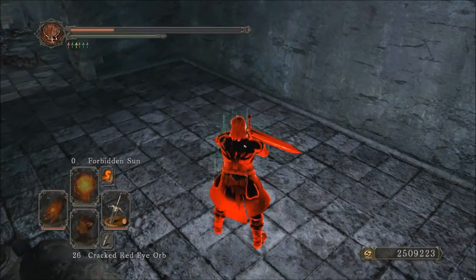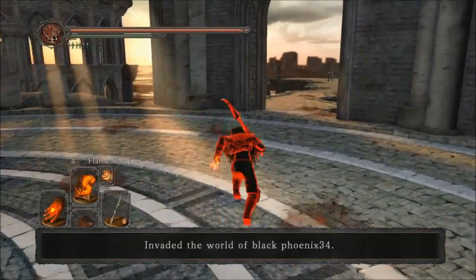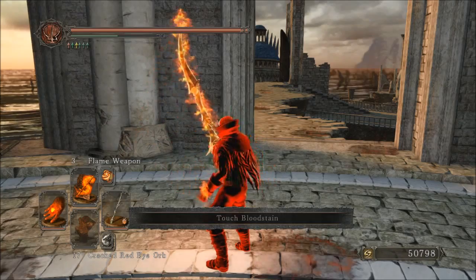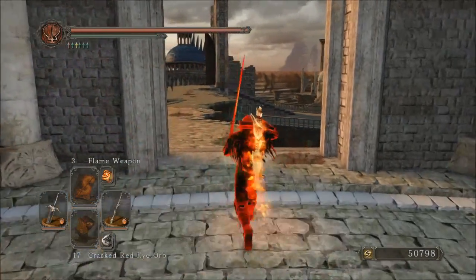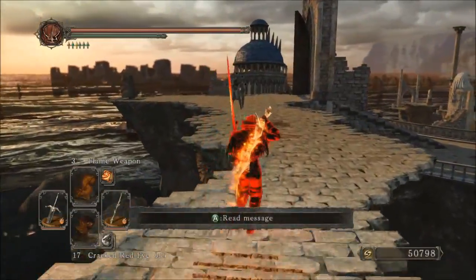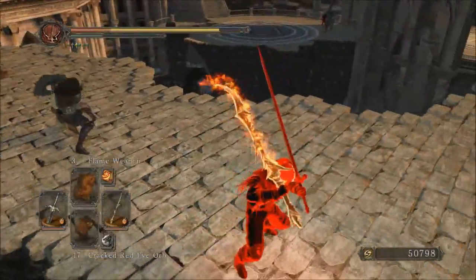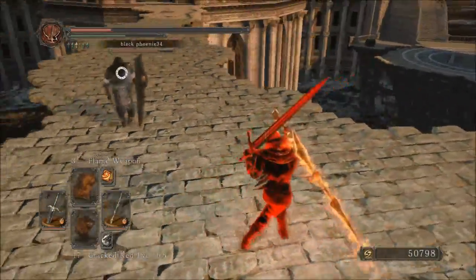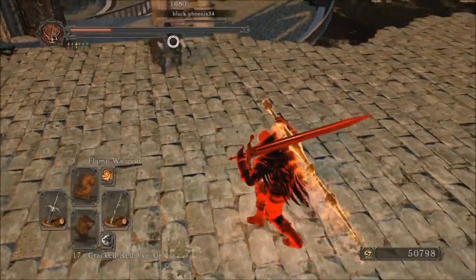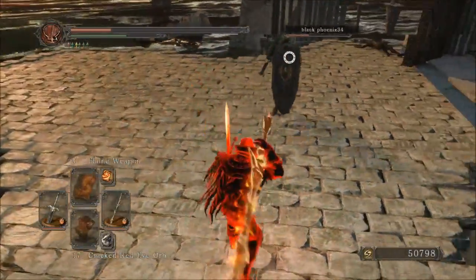I tried the Black Dragon Greatsword because it reminded me of the Fury Sword, and I really enjoyed using it. Here I'm dual wielding a Black Knight Greatsword with a Black Dragon Greatsword and it hits pretty hard — probably about 600 damage a pop — however it does drain stamina. So if you've only got 20 endurance, you may not want to go this route.